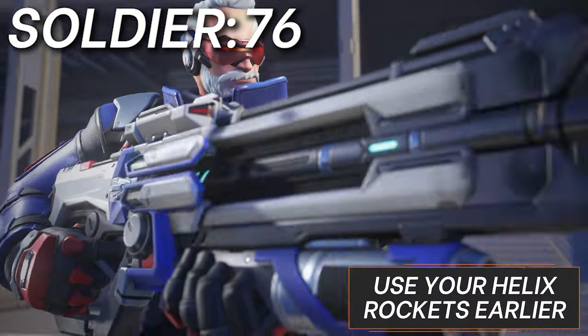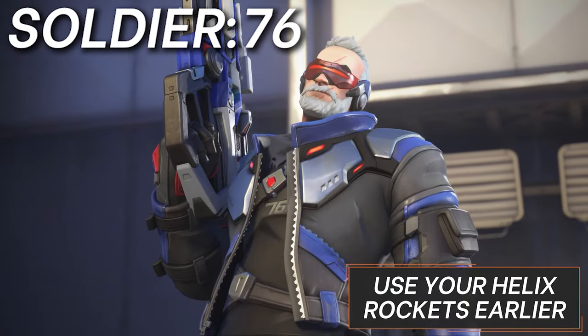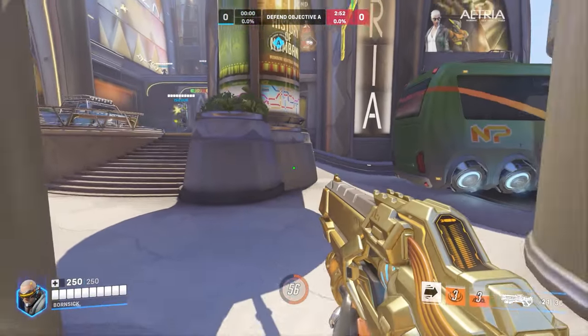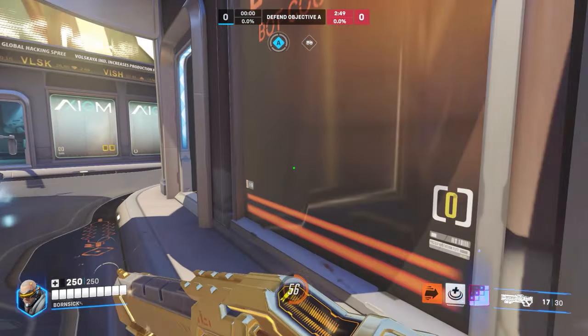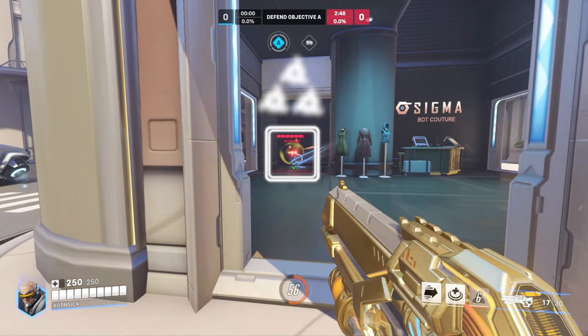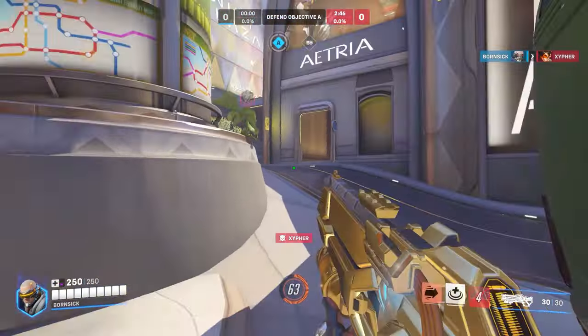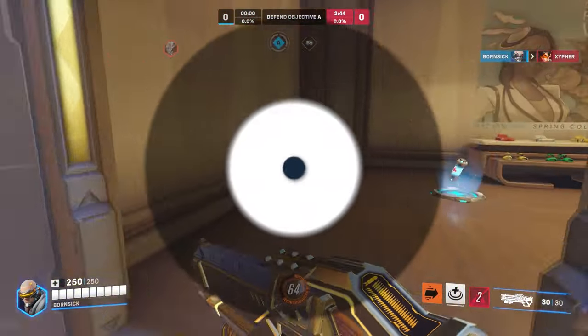For Soldier 76, here's a classic tip for your helix rocket. Although it's a good finisher, it's better used earlier in the duel, right as they start to react to your primary fire spray. When starting an aim duel, the first few shots are up to you to hit. After that, the 80-80 strafing kicks in and makes it just a bit harder to hit those finishing bullets — right then is when you want to hit your rocket at their feet, bursting them and knocking them upwards for a quick and easy cleanup. Aiming at the ground isn't just good for hitting splash damage.